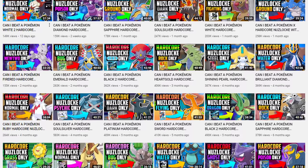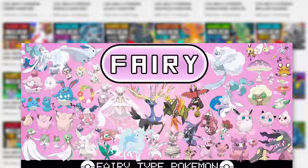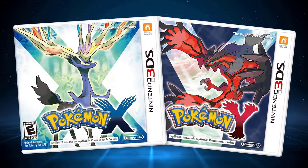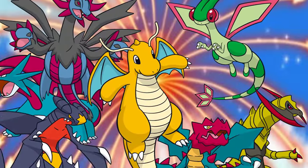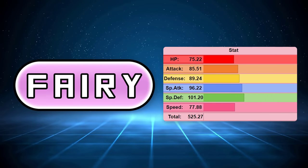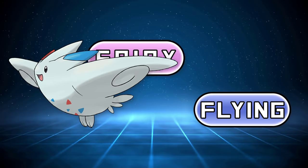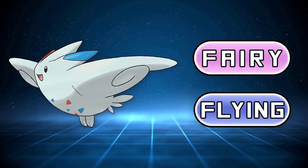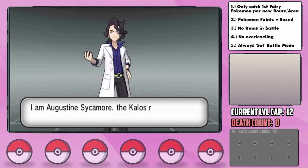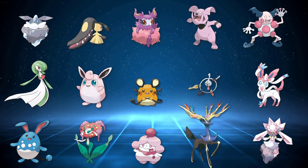Today we'll be using the very last type that we haven't yet used for our hardcore Nuzlockes: Fairy. Initially introduced in Gen 6, predominantly as a way to nerf the overpowered Dragon-type at the time, there are quite a lot of cool Pokémon with the type, and it's grown on me over the years. A lot of Pokémon were retroactively given the type from prior generations, almost always making them better. Today we're gonna see just how good the type is, and X and Y give us a great selection of Pokémon to work with, although we do have some limitations.